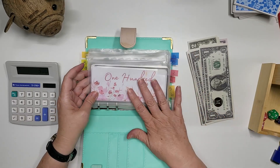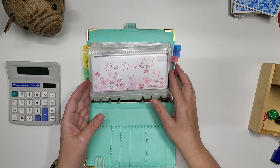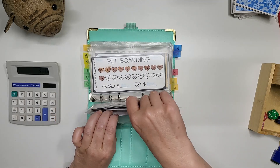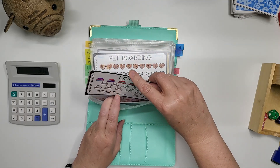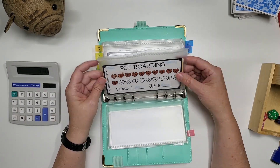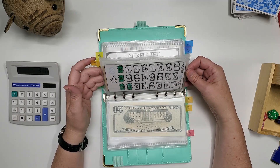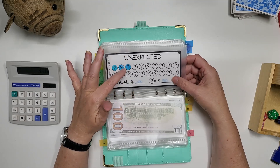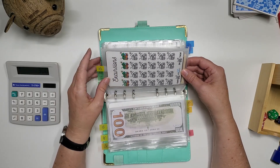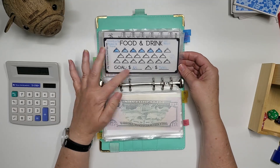This is a big one, you guys! For those just tuning in, this is for our trip to Belize for 10 people. These are our different categories: we have the resort, which covers all the food, lodging, and excursions — each icon is $788, and so far I've filled in four of them. We also have pet boarding at $10 per icon, transportation at $20 per icon, tips at $65 per icon, unexpected at $50 per icon, souvenirs at $65 per icon with four done, and excursions at $20 per icon — those come included but there might be extras — plus food and drink at $15 per icon.